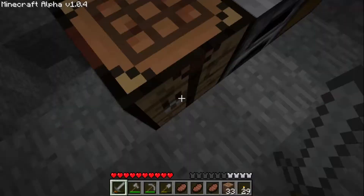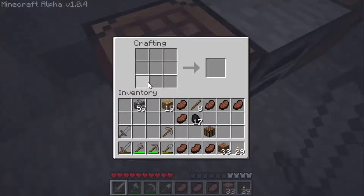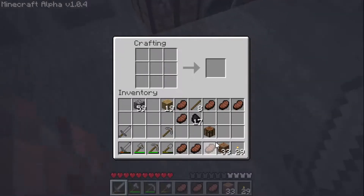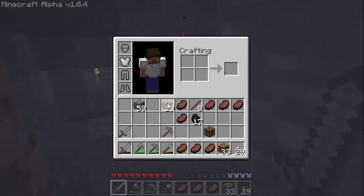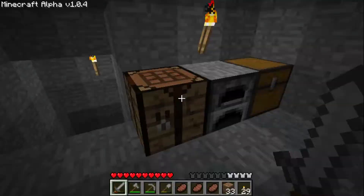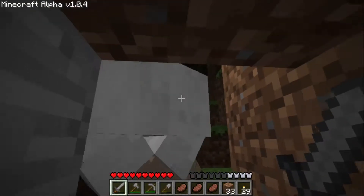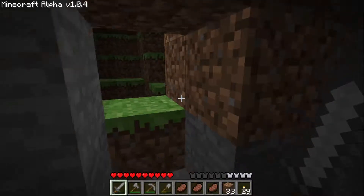A helmet would be one, two, three, four, five — and that gives you two armor points. Pants go one, two, three, four, five, six, seven — and that would give you two. And feet, your boots, would go one, two and one, two.